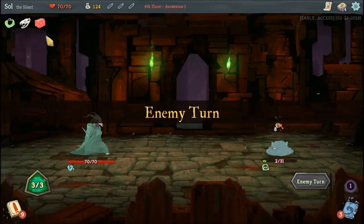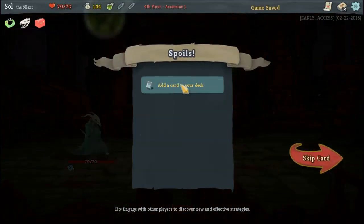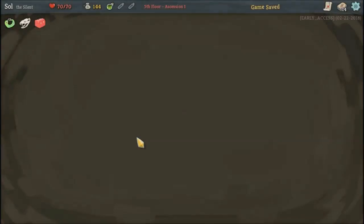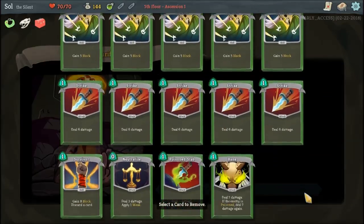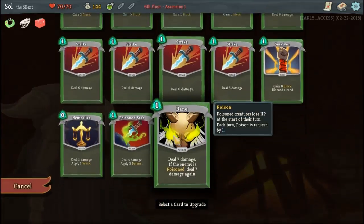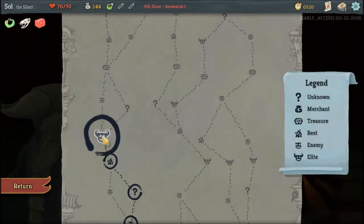Now the good thing about Toolbox here is that it can occasionally give me Apoth, which as you all know, I love. I'm gonna say no to all of those — none of them are particularly interesting enough for me. Pray and remove a card. Get rid of a basic defense since we have Survivor. Upgrade Poison Stab, because we're gonna try for a Poison DoT deck. And head here.